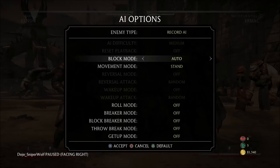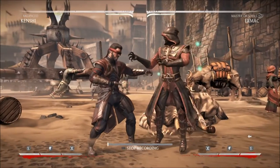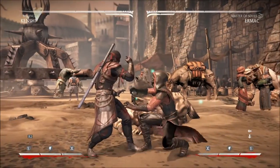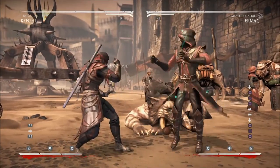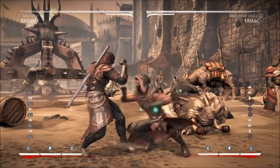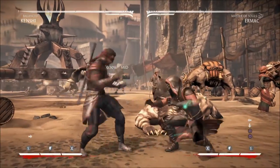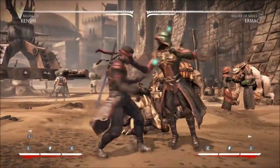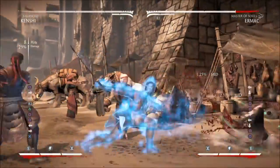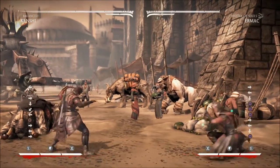Let's take a look at mashing down one during block strings — we'll set Kenshi to block. What can Kenshi do if Ermac decides to push buttons at pokes that are negative? Keep in mind that because Ermac's down one is minus ten on block and has a six-frame startup, if he decides to hit down one after the first one's blocked, it doesn't come out for 16 frames. Ermac decided to push buttons — he's now at full screen and ate a little bit of damage, then gets to go back into that TK nonsense.